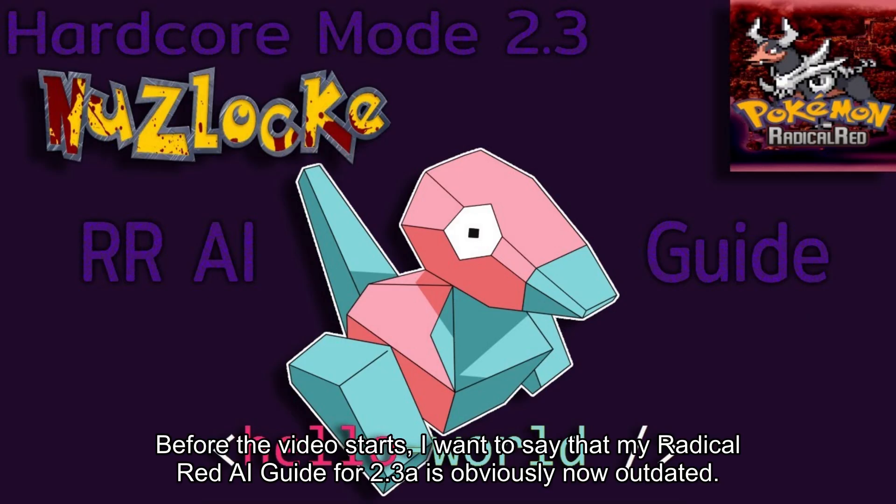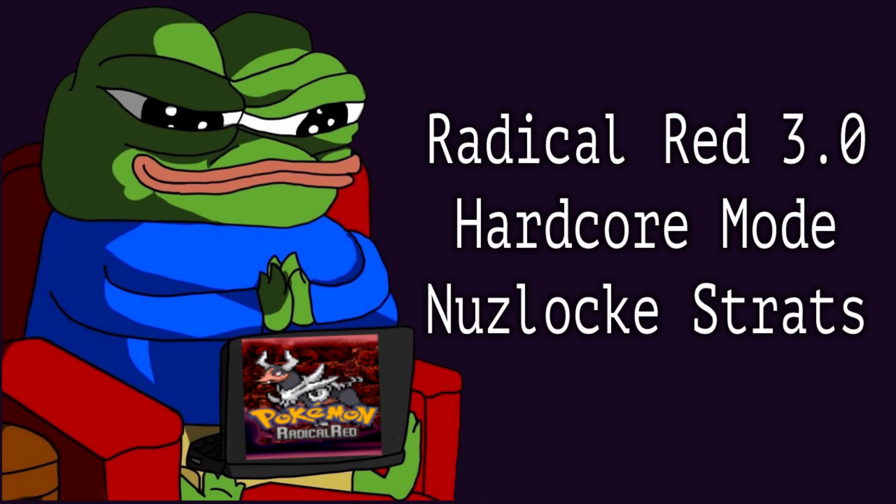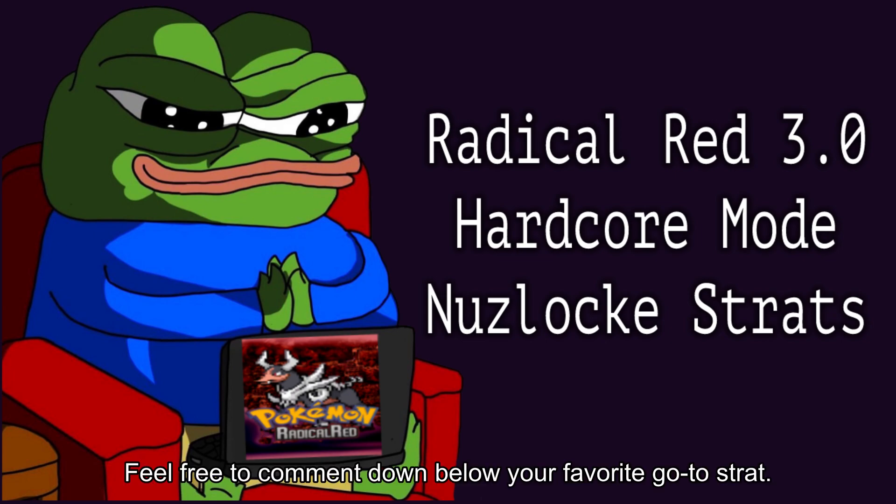Before the video starts, I want to say that my Radical Red AI guide for 2.3a is obviously now outdated. With this series I plan on showcasing the still-working Nuzlock strategies and the newer and better AI. Feel free to comment down below your favorite go-to strat.